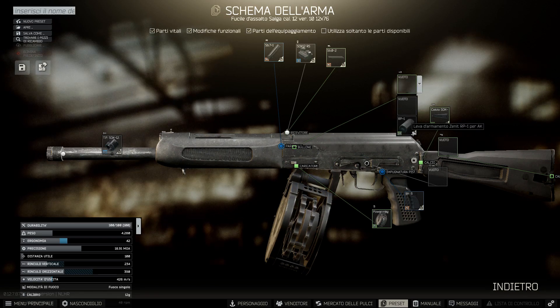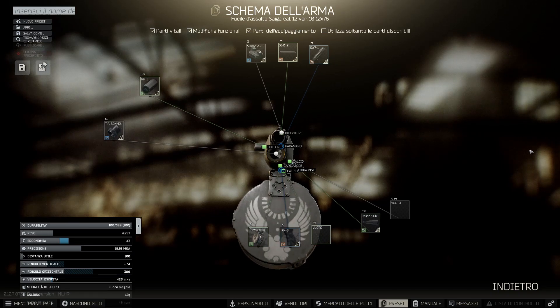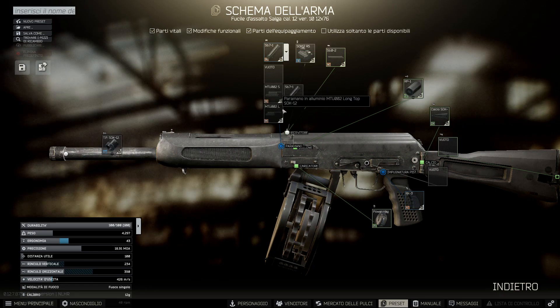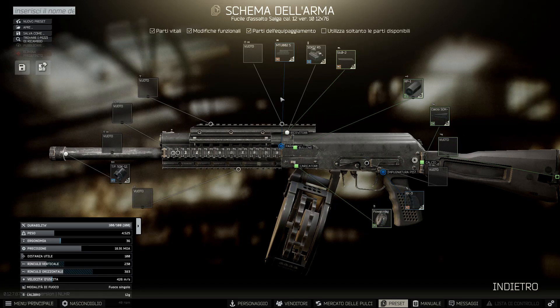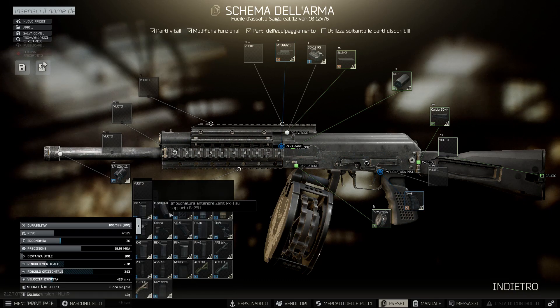Dopodiché, il bullone aumenta l'ergonomia di un punto ogni volta. O lo avete o non lo avete, non cambia molto ragazzi. Questo rende solamente di mezzo secondo più rapida la ricarica, ho notato. L'ho cronometrato con diversi programmini per averne la certezza. Dopodiché possiamo cambiare il paramano, quindi la parte frontale. Abbiamo quello standard e poi ne abbiamo due varianti. Cambia per poco e nulla, perché sono entrambi la stessa cosa, cambia solo un po' il materiale del quale sono fatti.